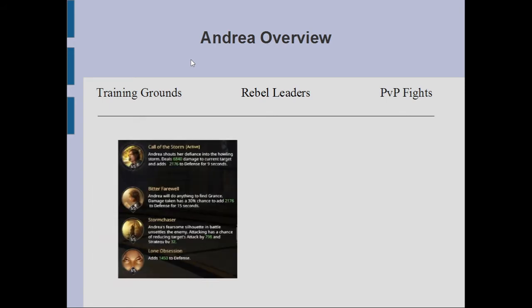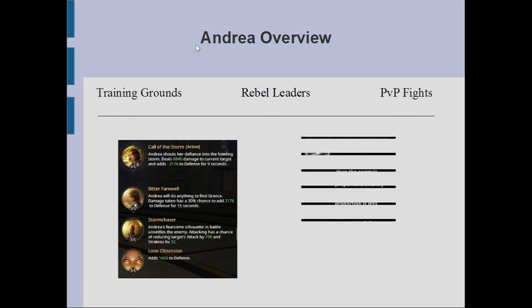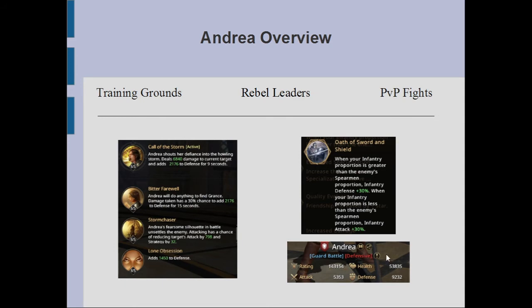Let's take a deeper look at Andrea now. We are of course looking at training runs, rebel leaders, and PvP fights. This isn't covering everything the commander can do, but it is at least a general basic package to find out how she works in different ways. We have an overview of her skill sets, her awakening skill, and her basic stats which we already looked at at the start of the video.